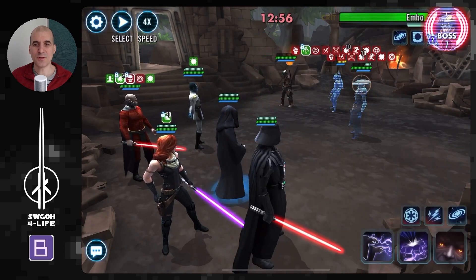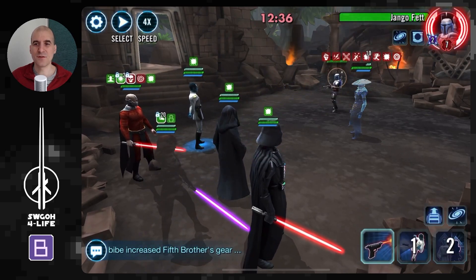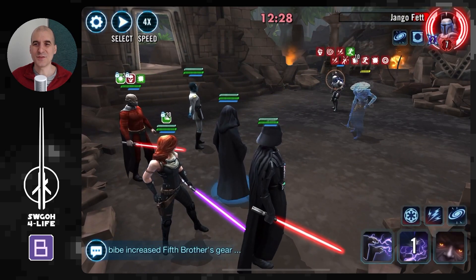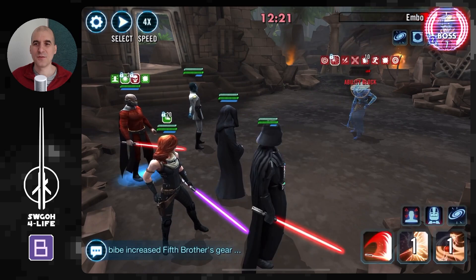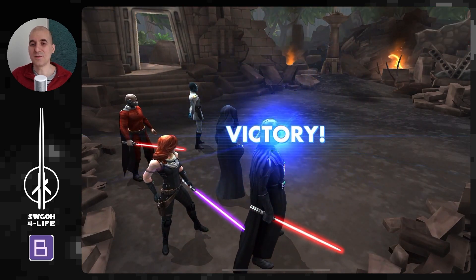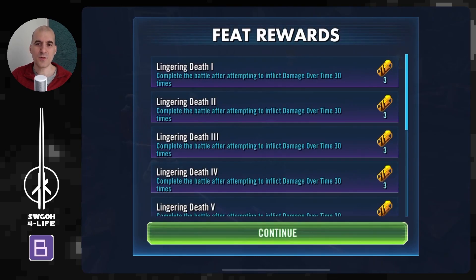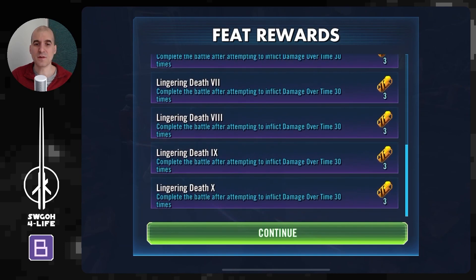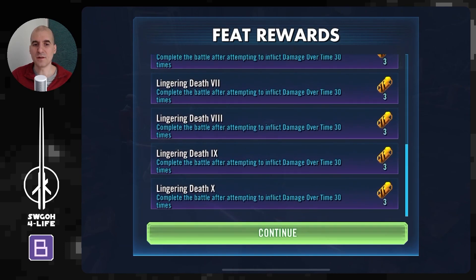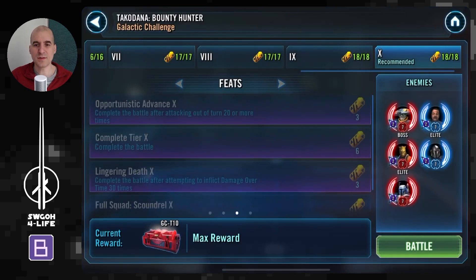Just need to make sure Malak is fast enough to go first, get Death Mark applied on him, and he's immune to the extra damage from Death Mark. Doing another Force Crush with Vader to make sure we hit 30 damage over times — since we still don't have any feat trackers available, I've pretty much given up that we'll ever get them. Finishing off Embo — down he goes. And there we go, got the 30 damage over times completed very easily.